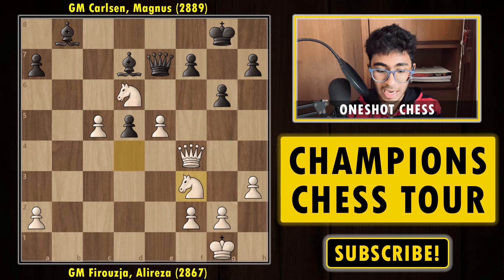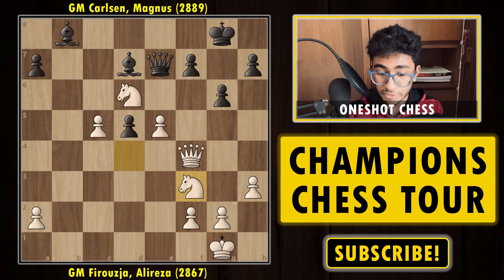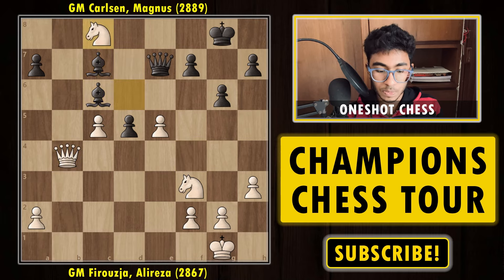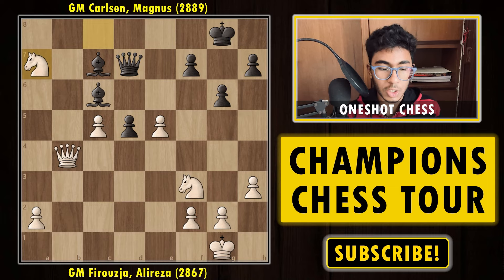Now we have knight to f3 by Alireza. He knows the queen on f4 is not doing much compared to if it were on the queenside, so first he plays knight f3, defending the pawn and making a way for the queen to go to the queenside. Bishop c7, queen b4, bishop c6, knight to c8 — attacking the queen and the pawn. Queen to d7, capturing the second pawn. White is now two pawns up. Bishop a4 — white's idea is to grab one pair of bishops and it's completely winning.